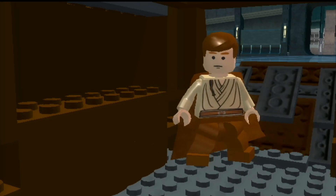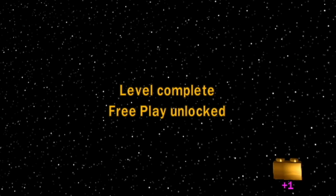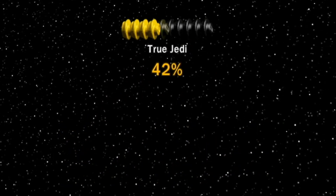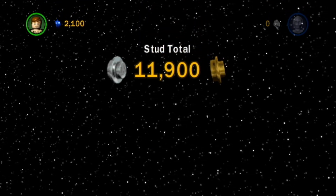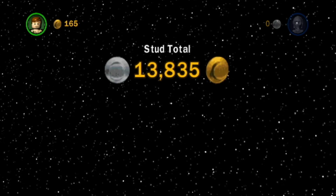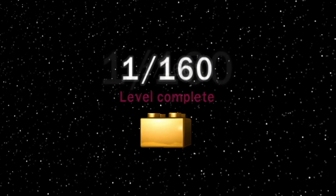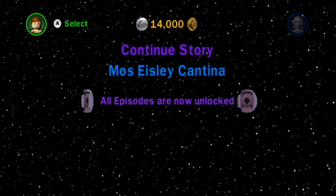There it is — level complete, free play unlocked. Looks like we got a gold brick there. I kind of forgot that you got gold bricks literally by just playing the levels. So yeah, we have a lot of characters to collect throughout our adventure. Some of them you can buy with coins in the cantina like I showed you at the beginning of the episode, but a lot of them you just unlock by playing. You also get gold bricks by getting True Jedi, which you obtain by collecting a certain amount of coins.